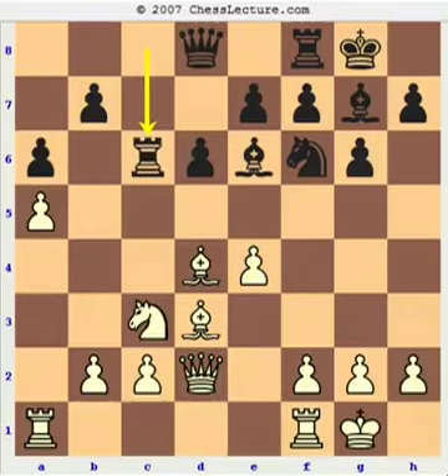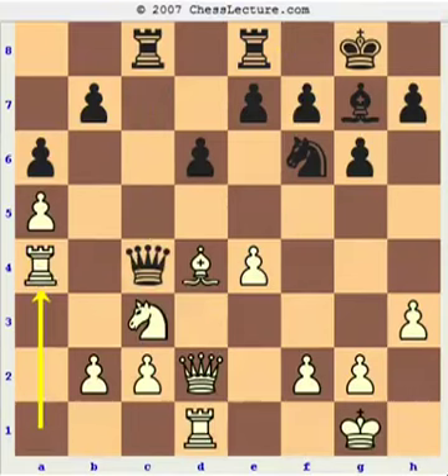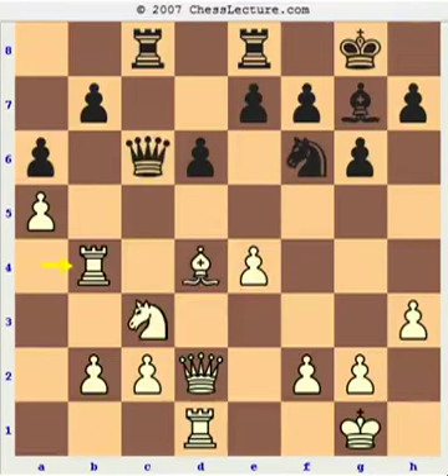My opponent plays Rc6, which is actually a novelty. In the Adams-Gelfand game, Black played Bd3, and after Rfd1 strengthening the center, Qc7, h3, Rf8 — Adams got a quite comfortable game after bishop takes, queen takes, Rf4 kicking the queen, and after Qc6, a nice quiet move Rb4. The main idea is to put the rook on the half-open b-file. After knight takes, pawn is no longer good due to the pin. Gelfand got into a bind and Adams won the game in a nice style.